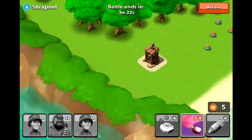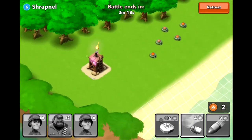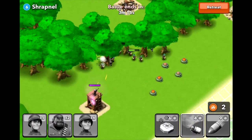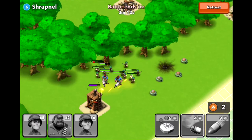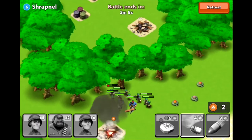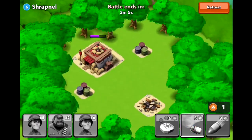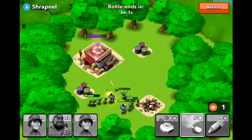But you see here, I left this — I guess now I'm attacking it — but I could have left that just there. I didn't have to attack it, because once you destroy the HQ, everything gets destroyed. Which I should have done straight away, but I accidentally hit the other thing.